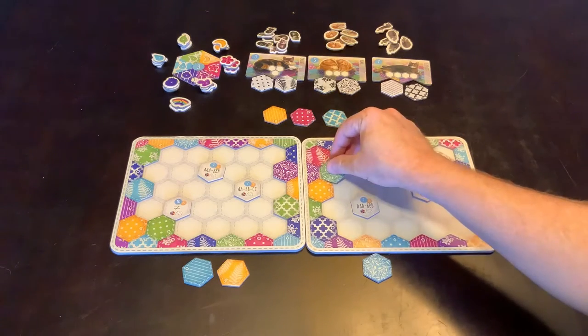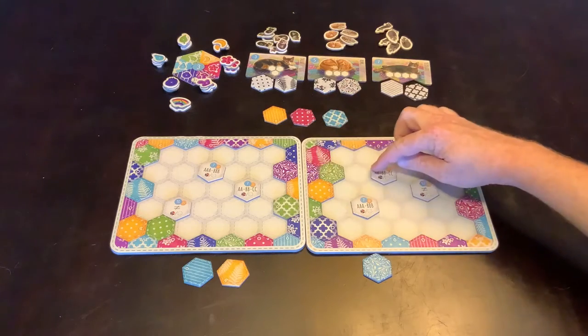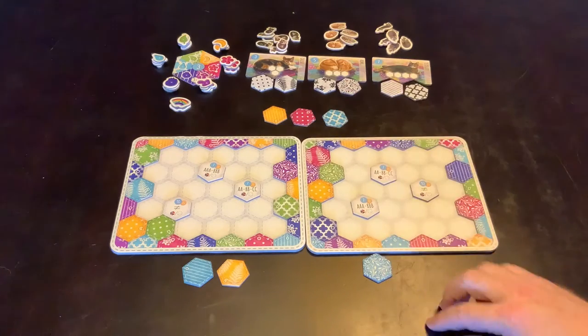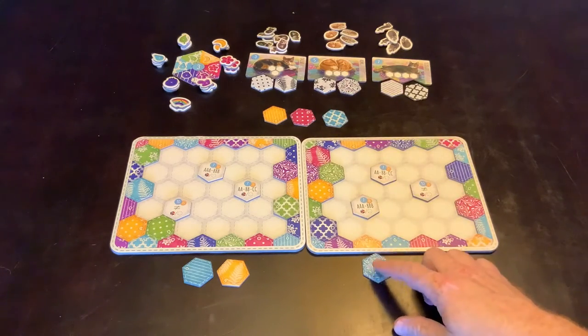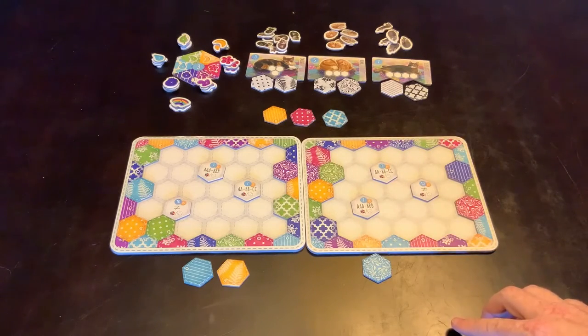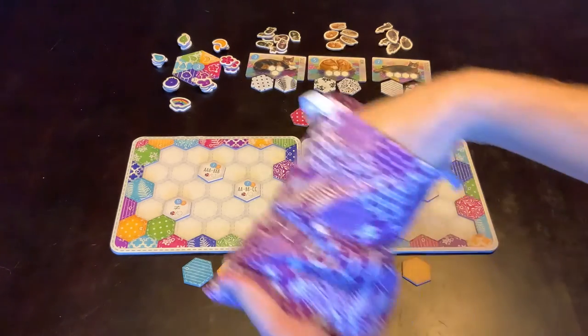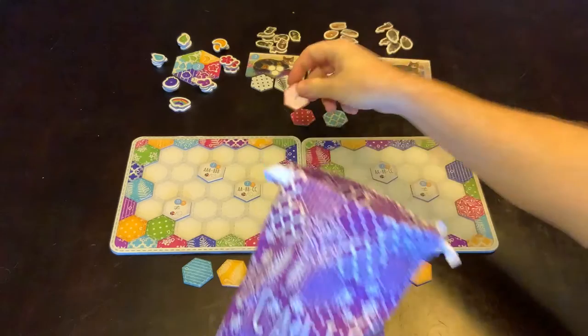This player is going to start in here. He's looking for a lineup of those three, so he's going to go this way and put that one in there next. He will need another one to make that the AA. And he thinks that he'll grab that just for the moment.